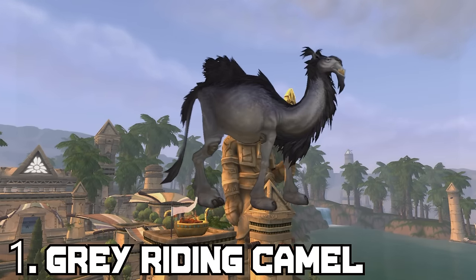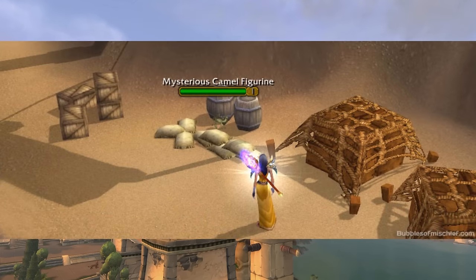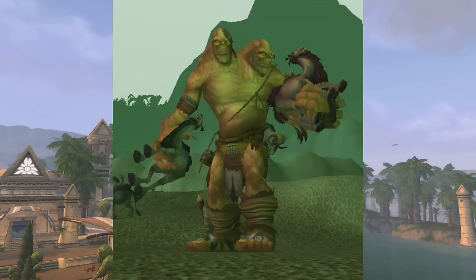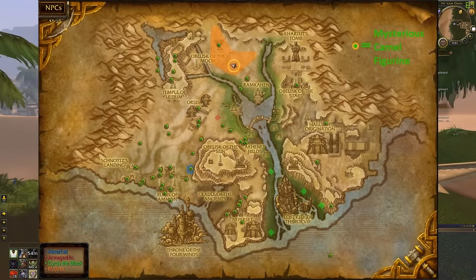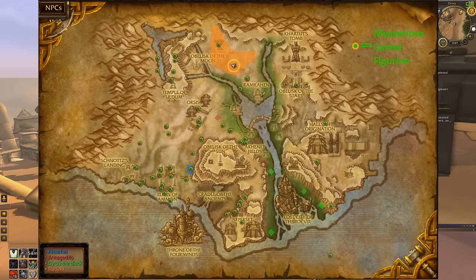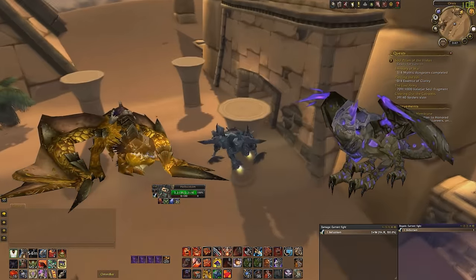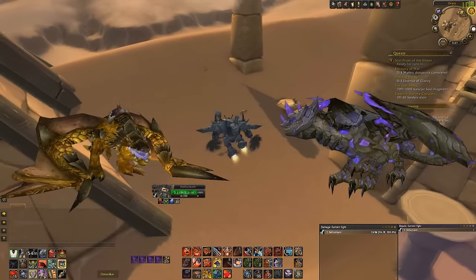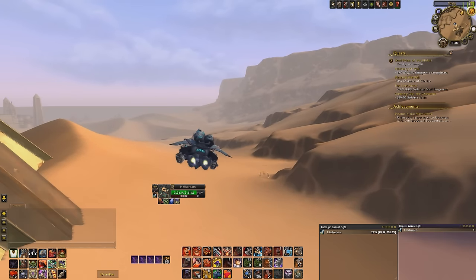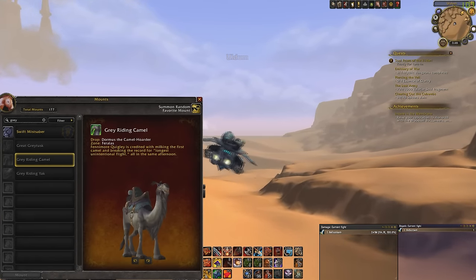Number 1: the Grey Riding Camel. This mount is a pain to farm since the only way you can get it is by clicking on the Mysterious Camel Figurine, which has a 5% chance of teleporting you to an area in Feralas where you kill a rare NPC to actually get the mount. The hardest part is finding the figurines themselves, since each figurine respawns in a window of a minimum of 5 hours to a maximum of 22 hours. The figurines are stated to be as rare as Aionax or the Time Lost Proto-Drake, which is pretty hard to believe — but those of you who have seriously farmed this mount can confirm or comment your disagreement.